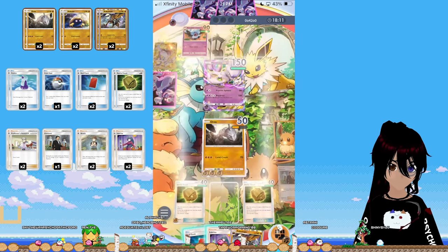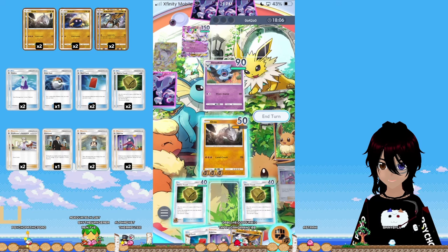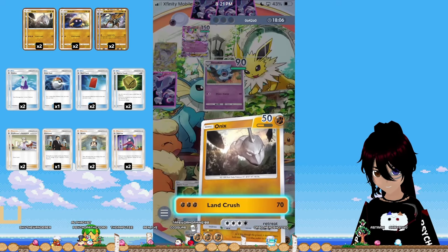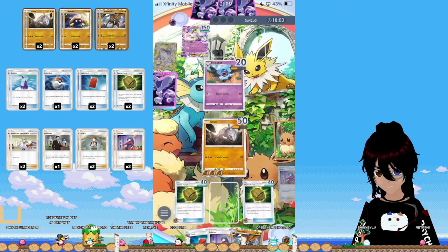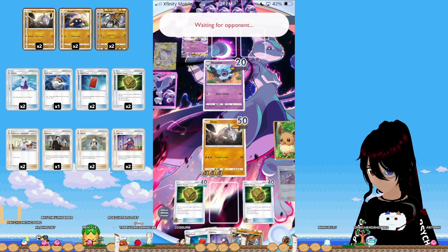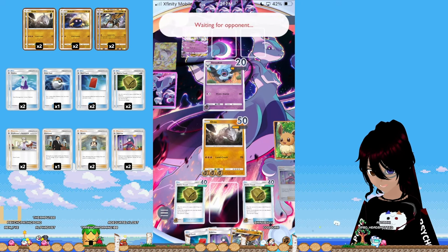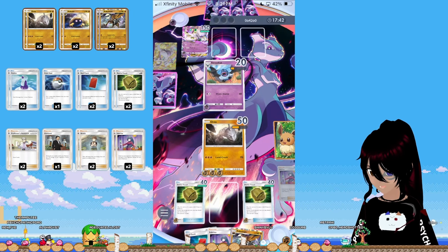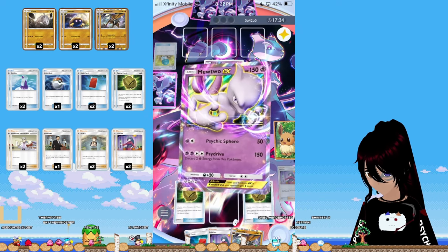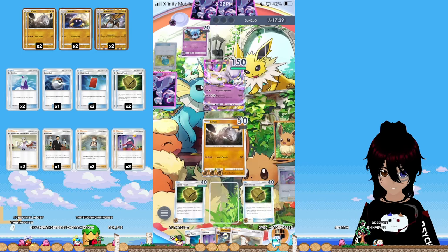We can Sabrina this turn to bring in Swoobat. If they don't have X-Speed, they'll have to attach energy to Swoobat to retreat it, bring back Mewtwo, and we double Sabrina — bring in Swoobat again next turn and knock it out. Wait — he has X-Speed. Why did he put energy on Swoobat then? He just misplayed. He should have put the energy on Mewtwo and knocked out my Onix. Okay, cool — we get a freebie.